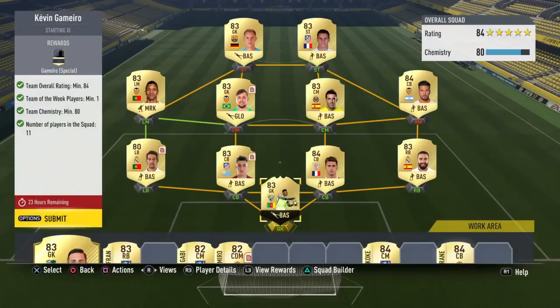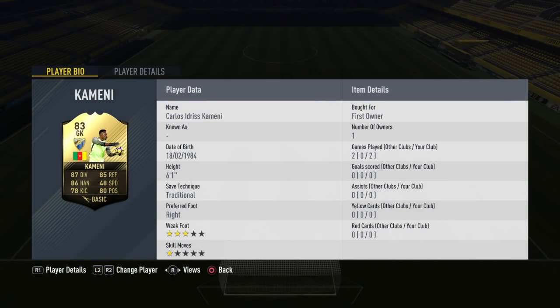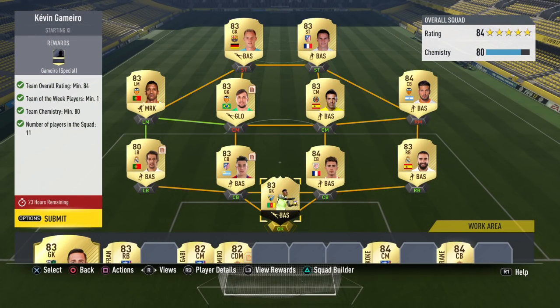Kameni is a first owner in-form for me, he is untradeable. We do need an 84 rated squad, so I'm sure you all know the formula now after these untradeable in-form ones — you need 8 83s, 2 84s and one 80 rated player, at least 80 chem, and then one in-form.